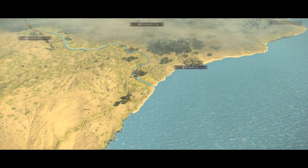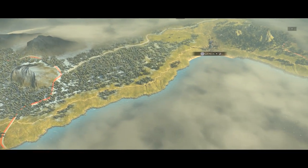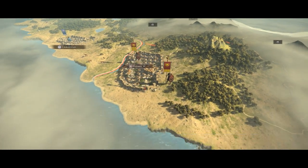Carthage, controlling much of the North African coast and some of western Iberia — your forces are spread thin and you will have to pacify the tribes around you, either through diplomacy or conquest, allowing you to essentially secure your flanks before you can make the long march toward Italy.